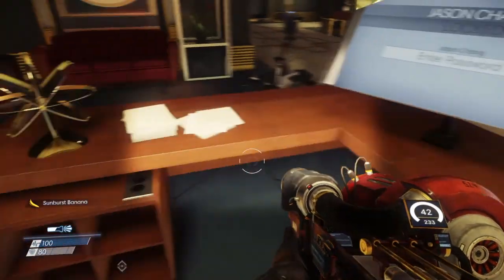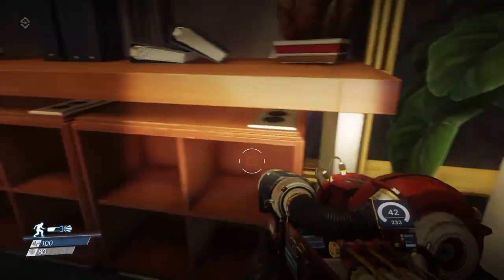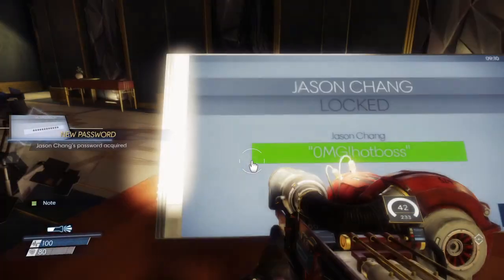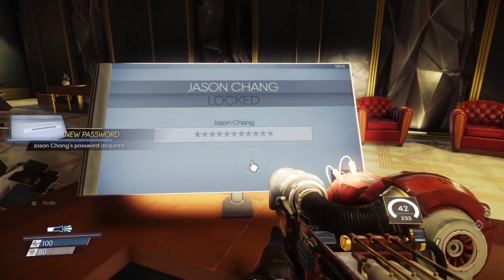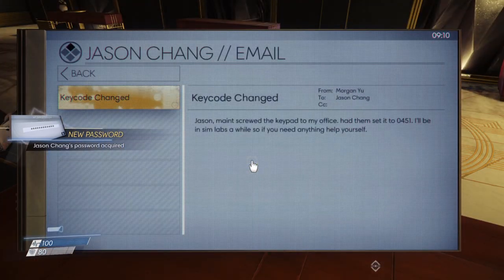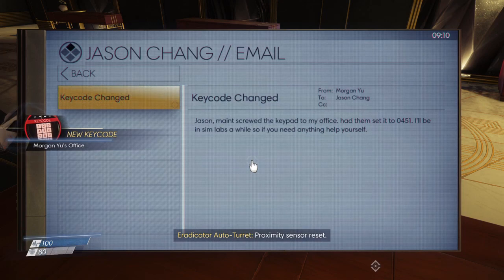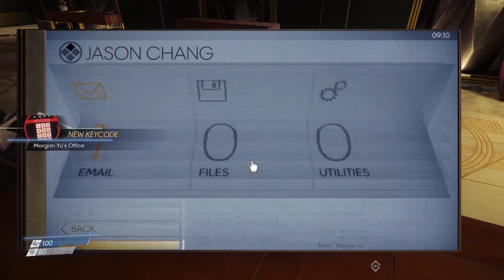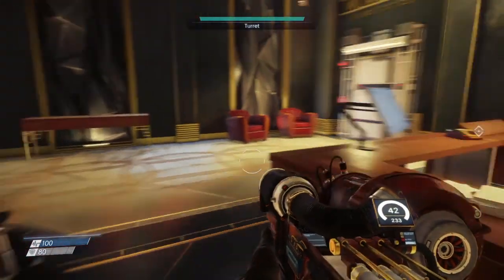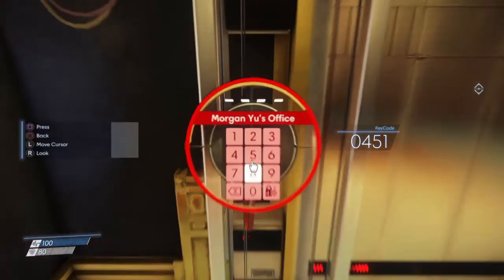Banana. Password? Oh my God — Hoploss. Nice. This is from Morgan to Jason. 'Jason, maintenance screwed the keypad to my office. Had them set it to 0451. I'll be in the Sim lab a while, so if you need anything, help yourself.' Yeah, we already know that — we're going to it. Let's head into our office. Nice, and if we already know the code, it'll automatically let you know.